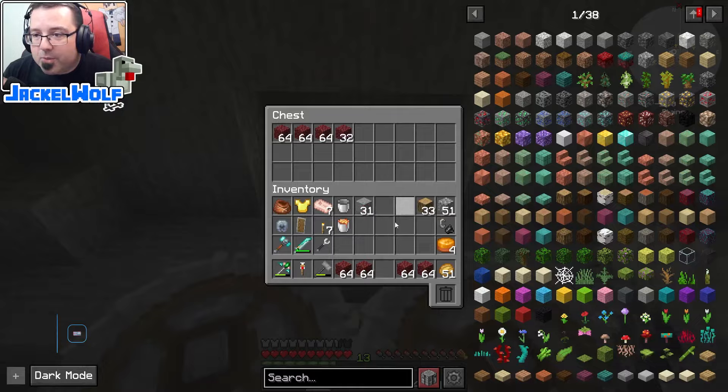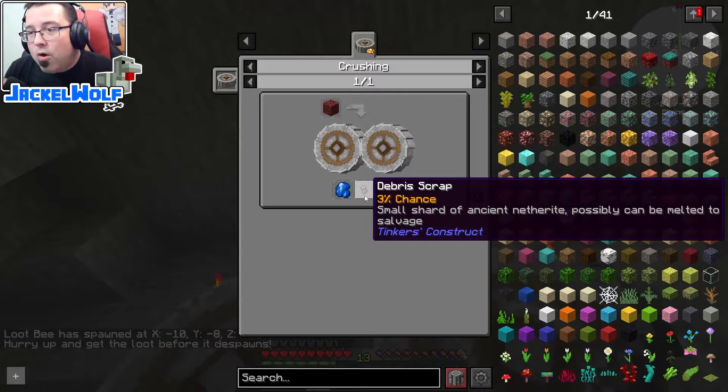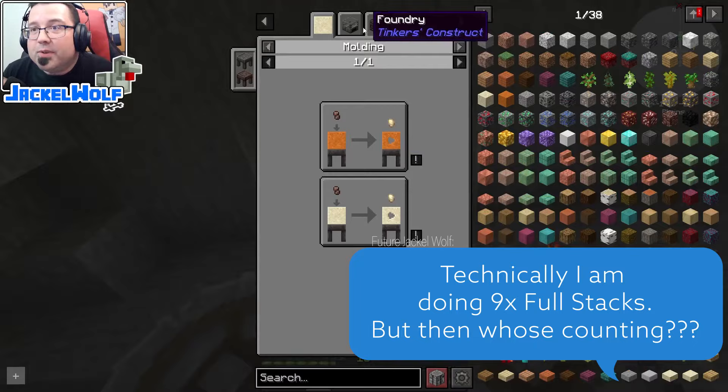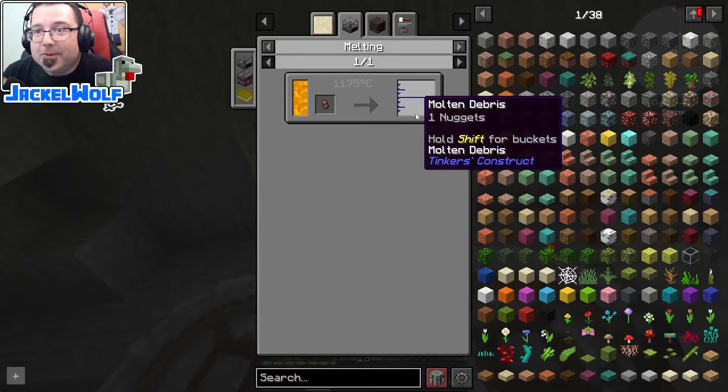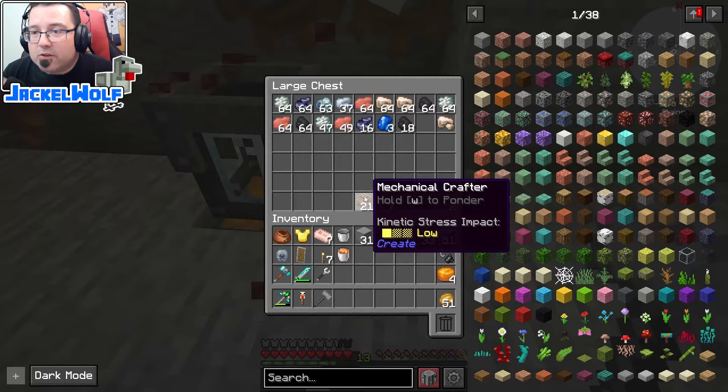If we look at the recipe for crushed netherrack through the crushing wheel, one of the drops is debris scrap. This is a very small drop — a three percent chance — which is why I did a full stack of compressed netherrack. We can take these debris scraps, run them through our melter to get one nugget worth of molten debris, then cast it into netherrack scraps and turn those into netherrack ingots.